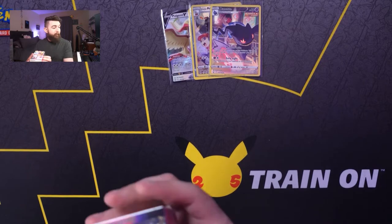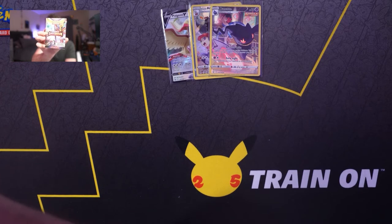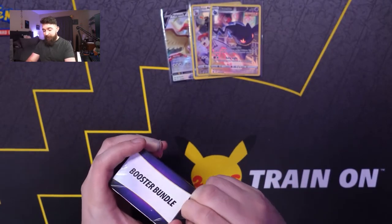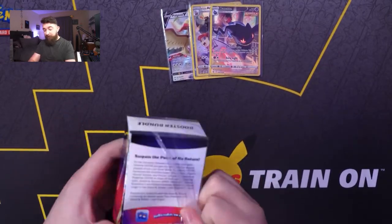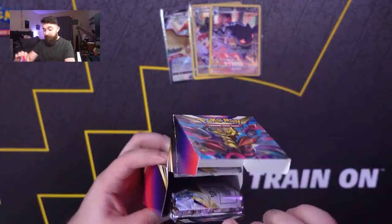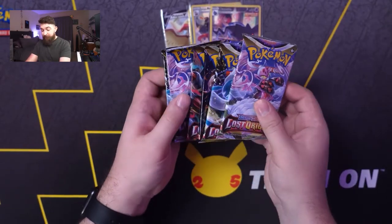Next product — we got the Booster Bundle. Kind of a new thing. If you want to just get a lot of packs and skip the contents of the ETB, this is kind of for you. This has six packs, and technically the box itself is like a deck box — kind of like the Build and Battle boxes. It has a little sleeve and of course it is like a deck box itself. Right into six packs for our opening.